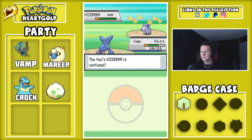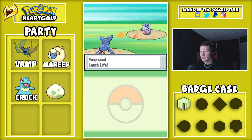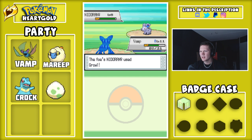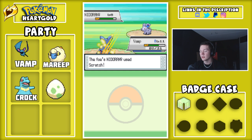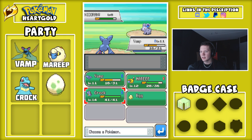Nidoran became confused. That's bad — attack lowered, that's not good. I think Leech Life is attacking anyway. Yeah, no, that's really not good. Can Astonish snap the confusion? It's a physical move, I don't know. If I have to, I'll switch. I'm not going to deal with a Nidoran doing that kind of stuff. I'm switching.